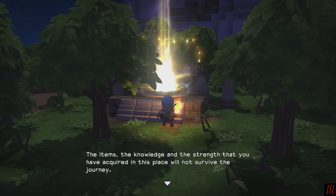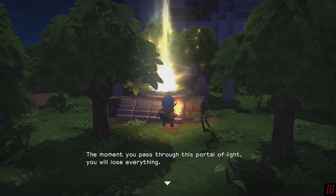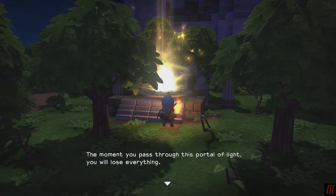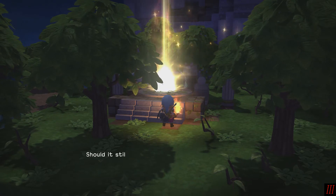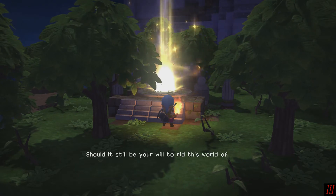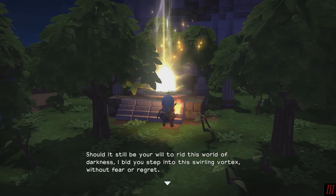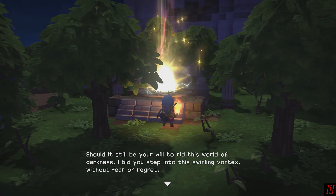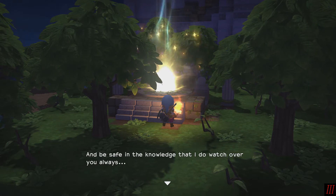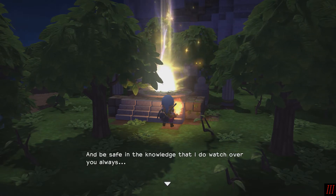The light you see before you is a portal to the next land you must free from the Dragon Lord's curse. The items, the knowledge, and the strength that you, my child, have acquired in this place will not survive the journey. The moment you pass through this portal of light you will lose everything. But Tobias, my child, should it still be your will to rid this world of darkness, I bid you step into this swirling vortex without fear or regret. And be safe, and know that I, my child, do watch over you always.